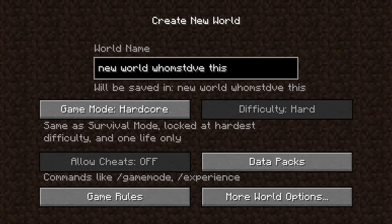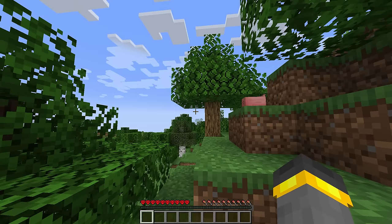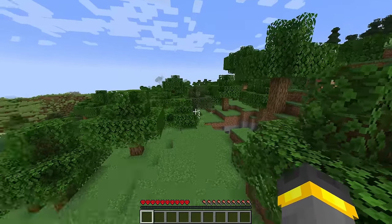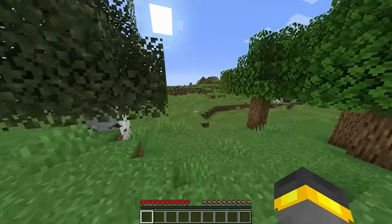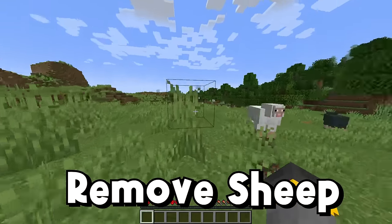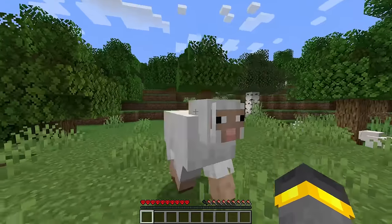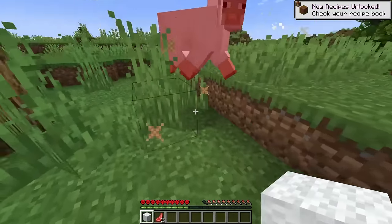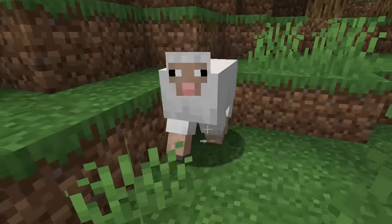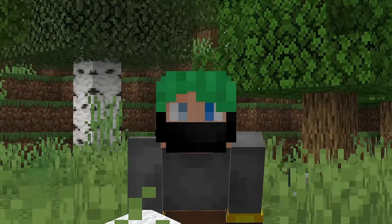Creating a brand new world is always exciting. There's so much promise, so much hope, so much opportunity. Starting a brand new world is exciting but it's also super easy to get distracted. The very first thing you're going to want to do in hardcore Minecraft is find a field, find sheep, and take the sheep out — make a bed immediately before that first night time. I highly recommend skipping every single night time until you at least have a full set of iron armor.